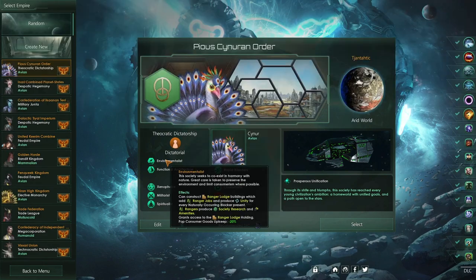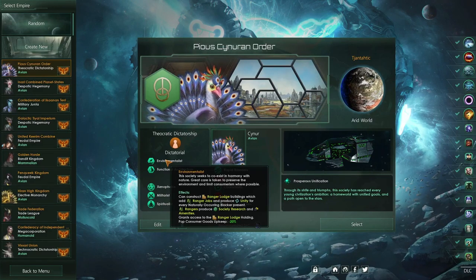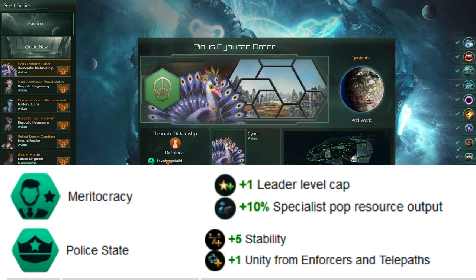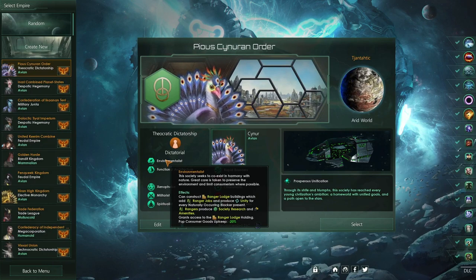The Ranger Lodge is looking quite weak — the jobs are not very good and the Unity from recurring blockers is minimal. Comparing it to other Civics that don't require Spiritualist but still give Unity: Police State gives plus one Unity from Enforcers, Meritocracy gives 10% Specialist Output which can improve Bureaucrats, and Citizen Service gives plus two Unity from a Soldier job. Those have much lower opportunity costs in terms of actually producing Unity.